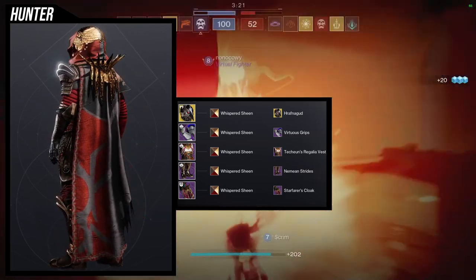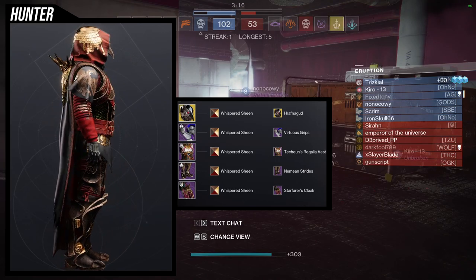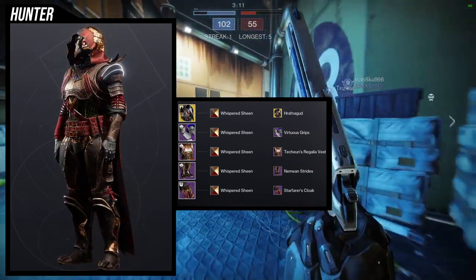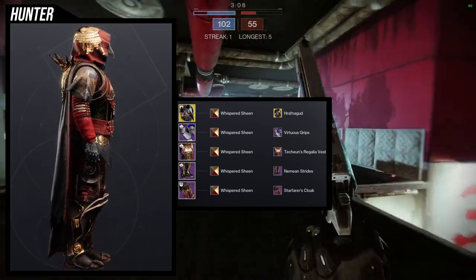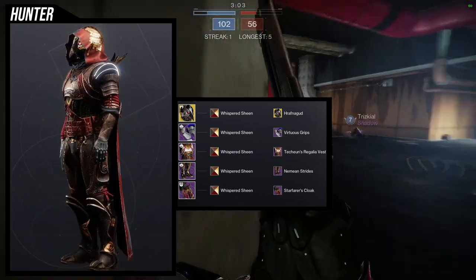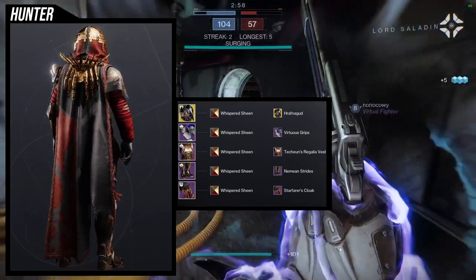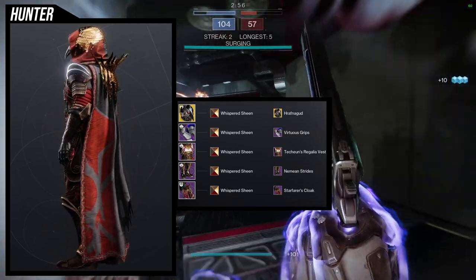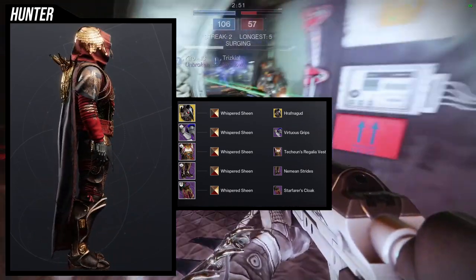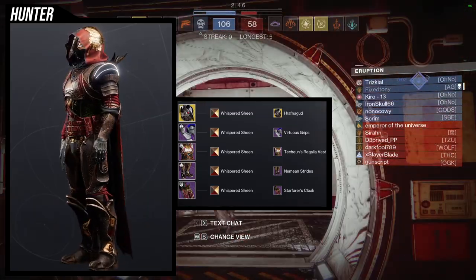For the Hrafna Good example set I went for a bougie look because that's just the vibe this helmet gives me. For arms: Virtuous Grips. Chest: Techins Regalia Vest — these two pair really well together. Boots: Neemian Strides. Cloak: Starfarers Cloak. The reason I used Starfarers is because the helmet has a really big point and I wanted more pointiness — Starfarers has a whole crown in the back.